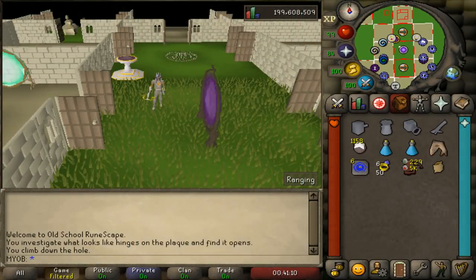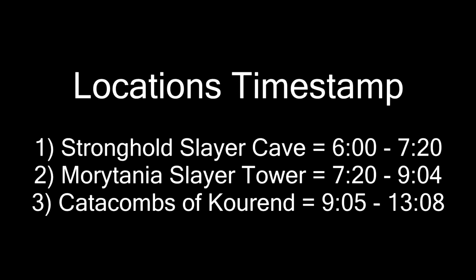Hopefully you've set everything up and chosen your armor and inventory setup. I'll now show you where to kill Bloodvelds — there are many different locations to choose from. You can kill them in the stronghold slayer cave, which is one of the most popular places. You can also kill them in the slayer tower or the catacombs of Kourend, but note that the only place where you can use the cannon is the stronghold slayer cave.